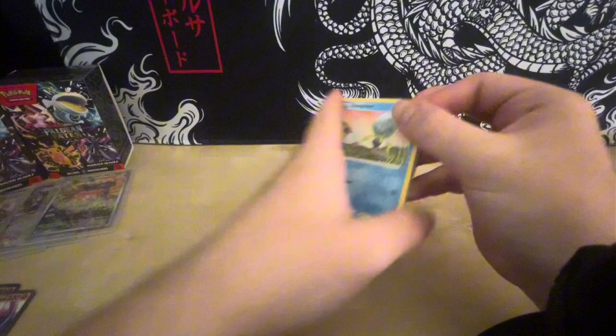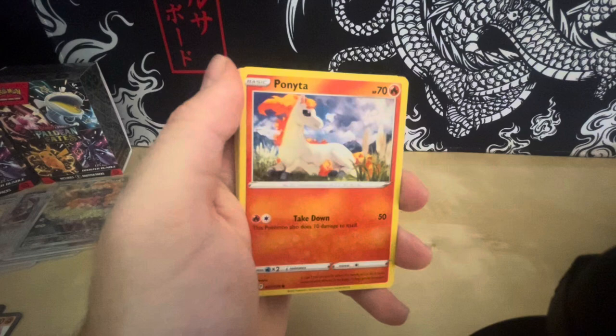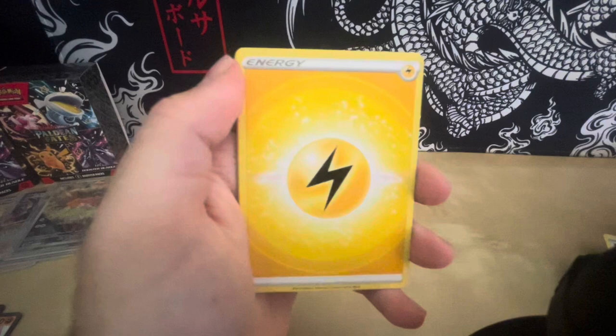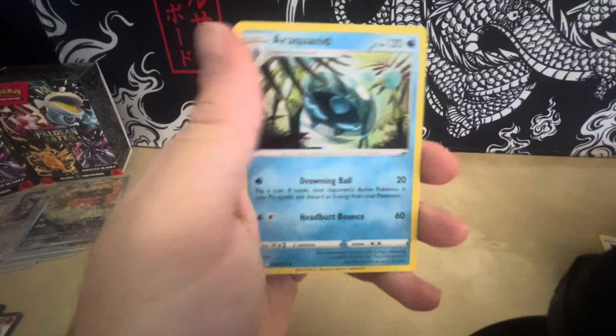Code card. Doopider. Purniter. Venonat. Raltz. Spinder. A Reverse Holo Durant. A Keldio. Energy. Draklook. Matang. And a Uricanid.